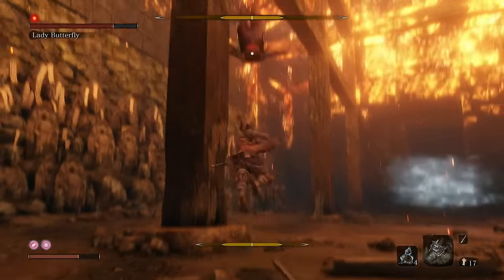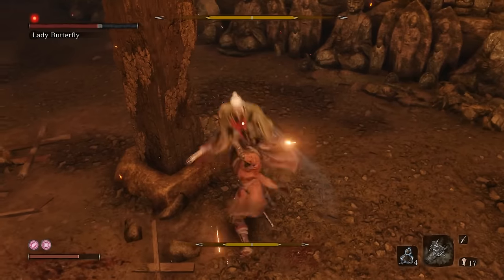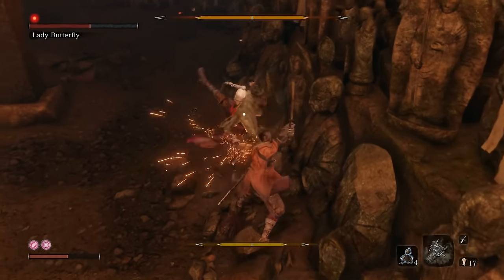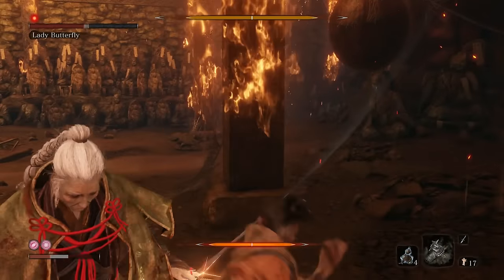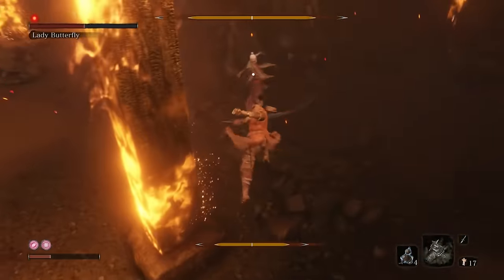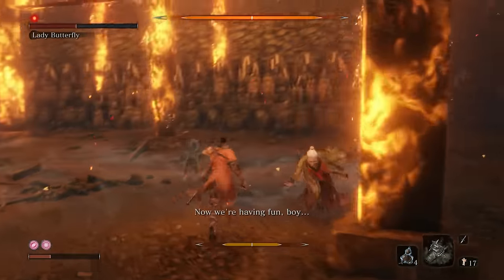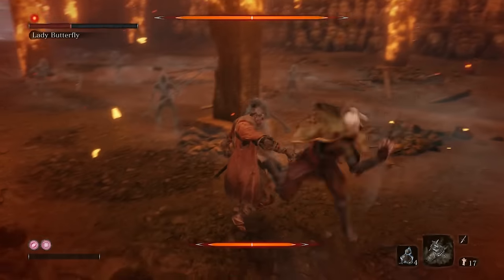This strategy works a lot better. Stay in her face, keep up the pressure. She's not used to this kind of insolence. Don't give her a chance to breathe — straight in her face. Jump about when she does to confuse her. Eventually she will summon forth again. You can keep fighting her if you've got her posture bar up pretty high, but it's dangerous, as you'll see here.